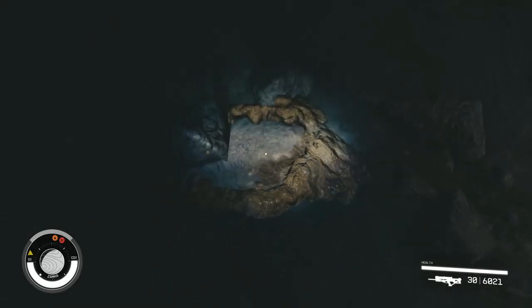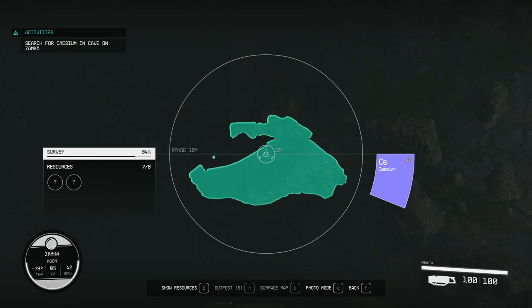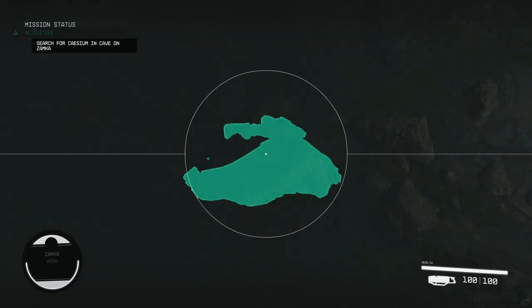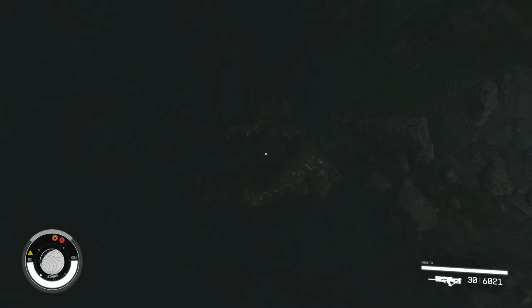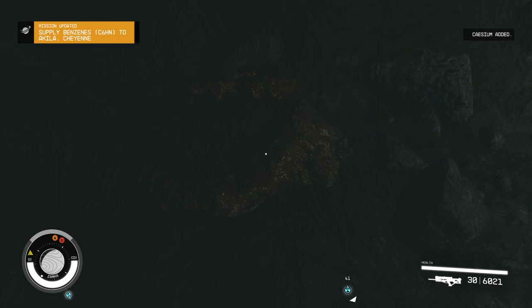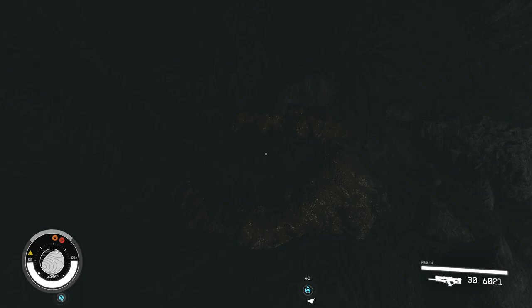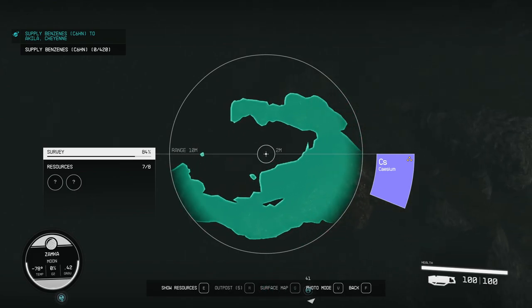So I'm looking at this deposit right here — clearly just interacting with it doesn't work. The next thing you're going to do is scan it. Press E to scan it, then come out of your scanner and walk up to it and harvest it — literally that easy. I felt really silly not realizing it. For PC, you press F to scan, then press E and it comes up with all these little tabs.